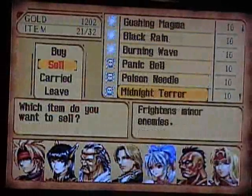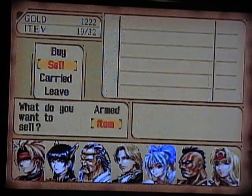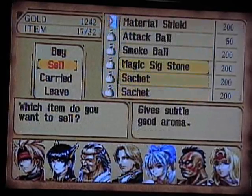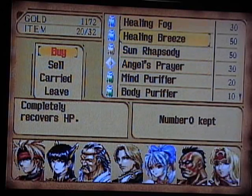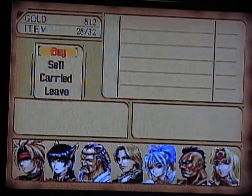I'm going to get a bunch of items from this guy, but I think I've got some crap in my inventory I want to clean out — definitely these status items, I don't want those. I also need to sell the Attack Ball. My other concern is that I'm running quite a bit low on money. It is nearing the end of the disc, and you never know what this game's going to do.